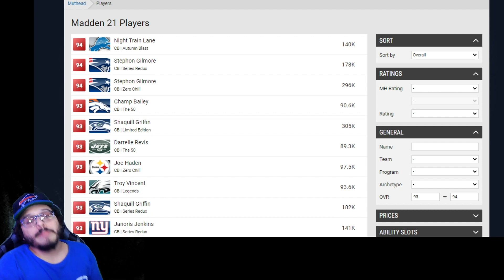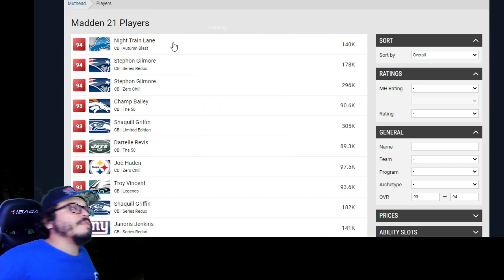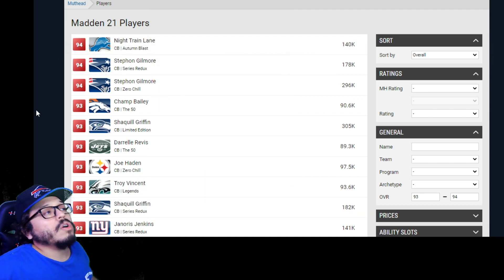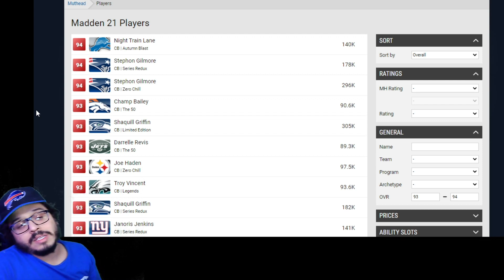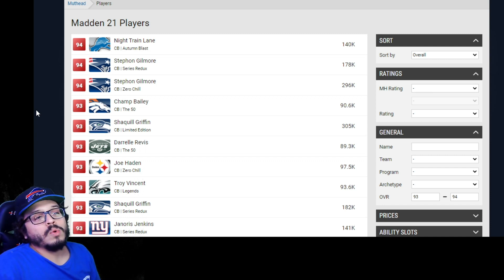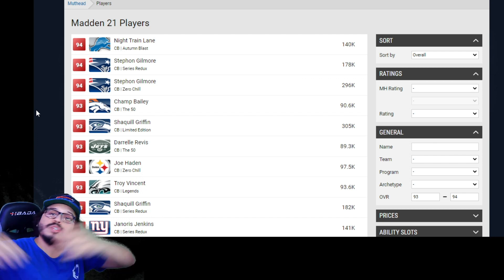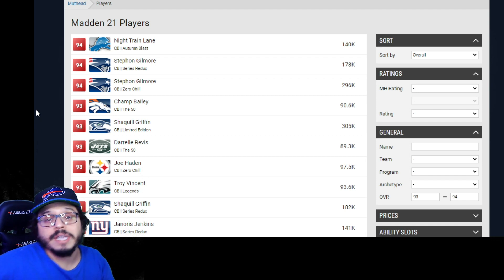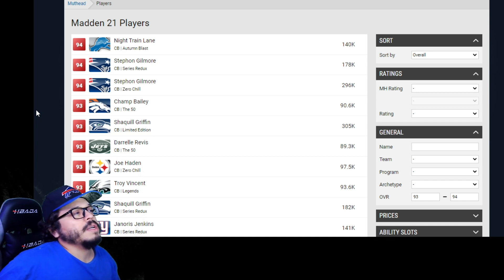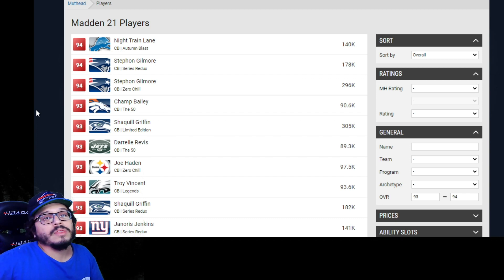When we jump into all these names, there are some I did exclude because their power-up is not easily available — whether it's specific to a set or hasn't been put in game yet. As far as I know, Cam Chancellor's power-up is not in circulation anywhere, so let me know if anyone knows about that. And I believe Night Train Lane's power-up is also only obtainable through their sets right now.